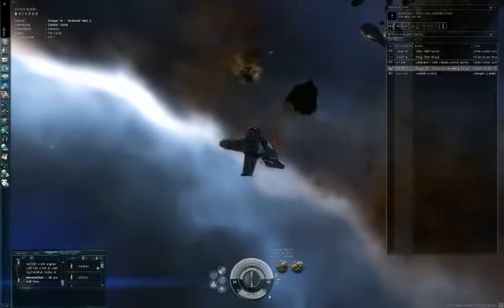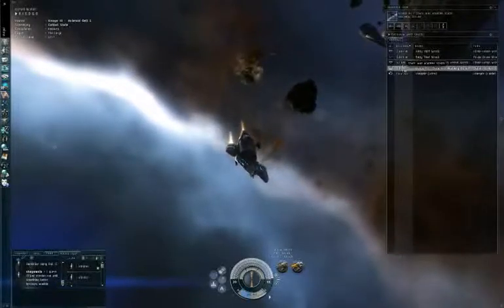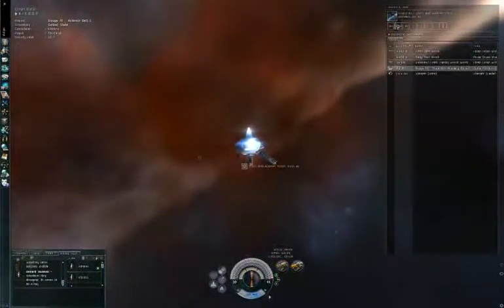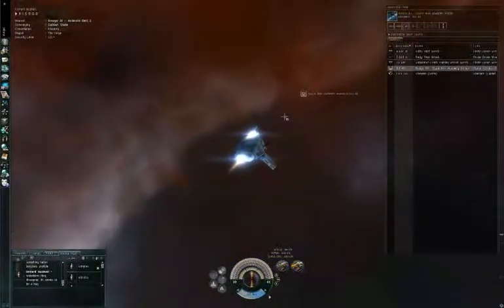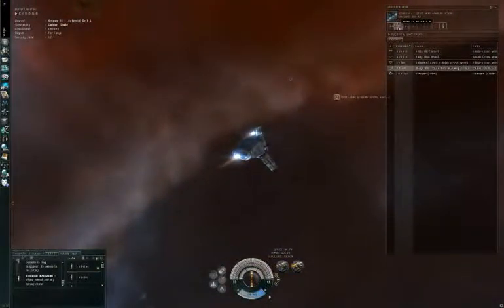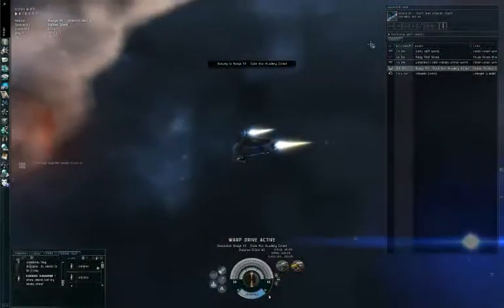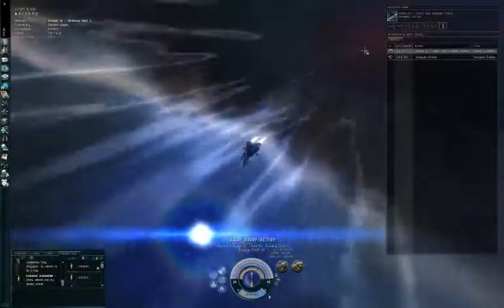Now let's dock at a station — that'll be it for today. Click on the station square in your overview. You could click to fly there directly, but flying on your own would take forever, so that's why we have a warp drive. Click 'Warp to within 0 meters' — the second button — and we are now warping to the station. Warping is the best thing in the game.